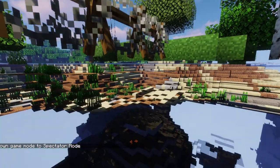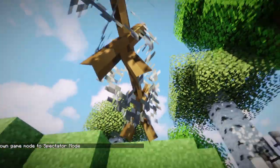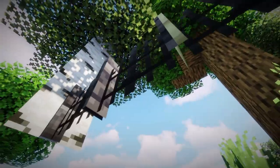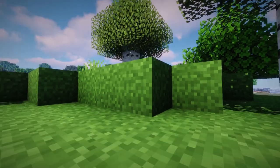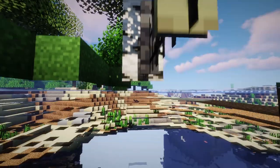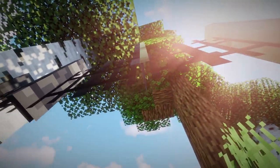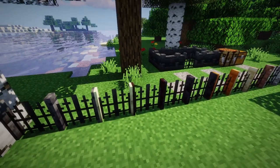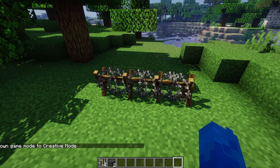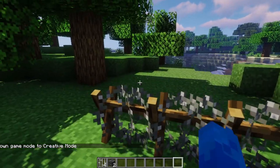In spectator mode you can now see that the undersides of the models are no longer rendering when there is a block placed underneath them. This saves a little bit of performance.